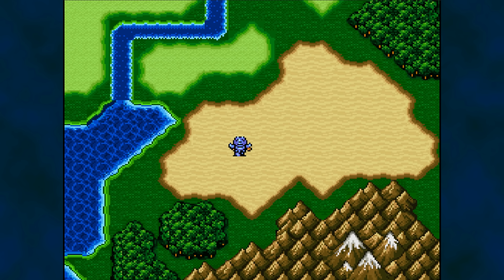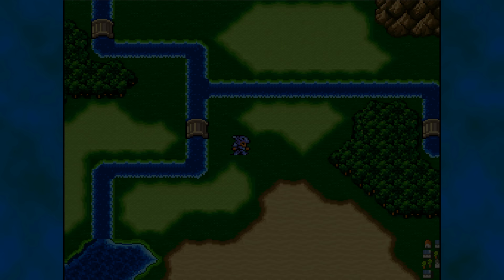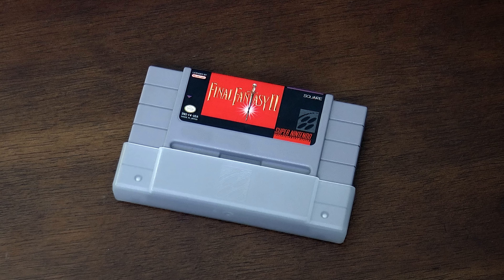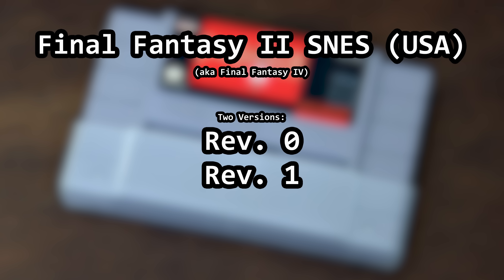If you've ever wondered what Game Genie codes actually do when you use them with your cartridge games, we're going to find out. Today's featured game is Final Fantasy II for the Super Nintendo. There are six codes in the early Game Genie book for FF2, and we'll take a look at a few of them. Also note that there are two revisions of this game, and that means that program code can be in a different place depending on which version you own. That also means different Game Genie codes.